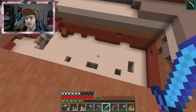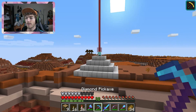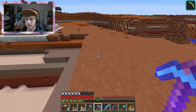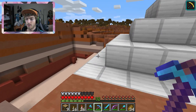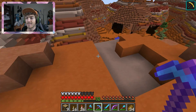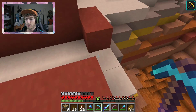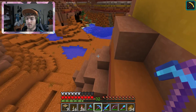I was testing out how fast efficiency five plus haste two beacon goes, and man, it is so fast. I love it. I can't wait to be moving this thing around and just getting super massive amounts of supplies. It's almost like creative mode. It just speeds up the process a lot if you're trying to get a bunch of blocks for a big build.